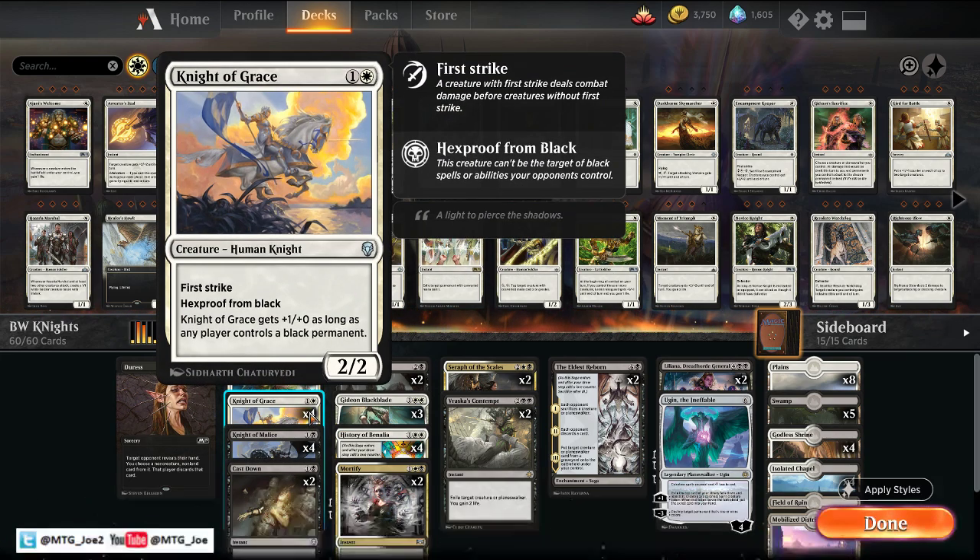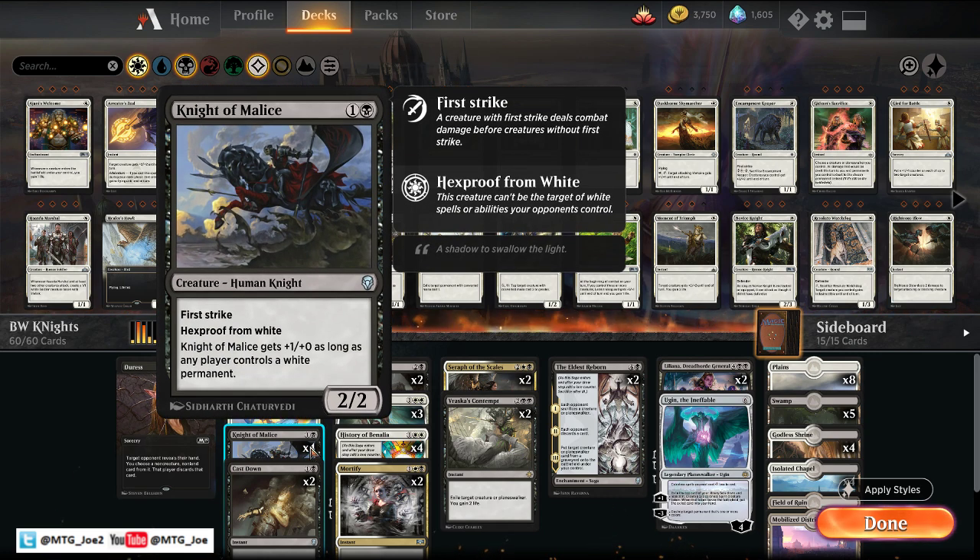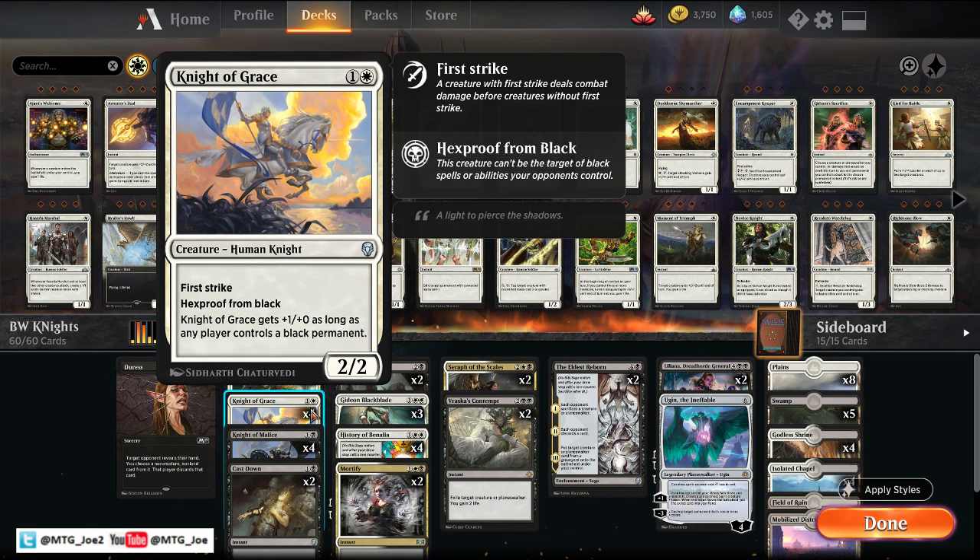So you have both the Knight of Grace and the Knight of Malice. They're effectively the same card, just inverse. So they pump each other up, or they can be pumped up by one power if you control a black or white permanent, respectively. Knight of Malice is black, but gets pumped up if you have a white permanent on the board, either you or your opponent. They both have Hexproof from the opposite color, so this is actually really good against Grixis decks where a lot of their removal is black-based — they can't directly target it. And then they both have First Strike.